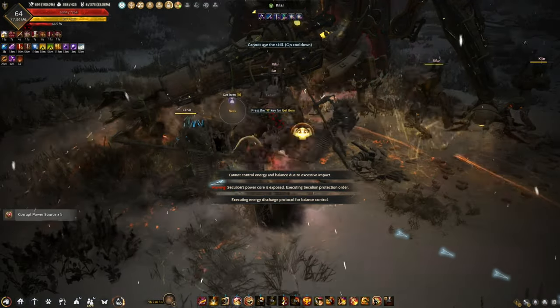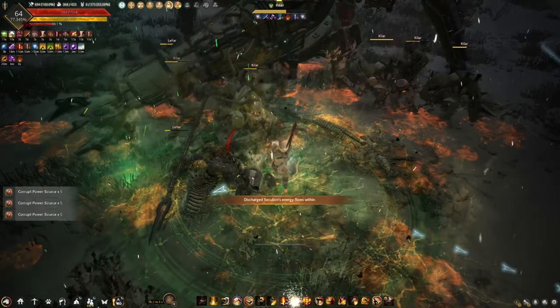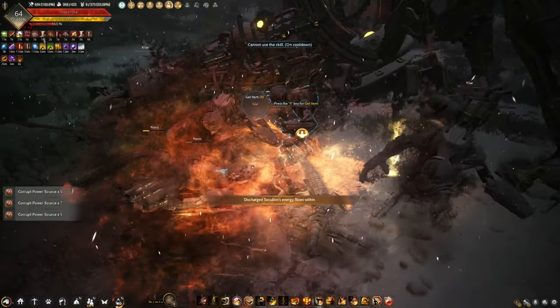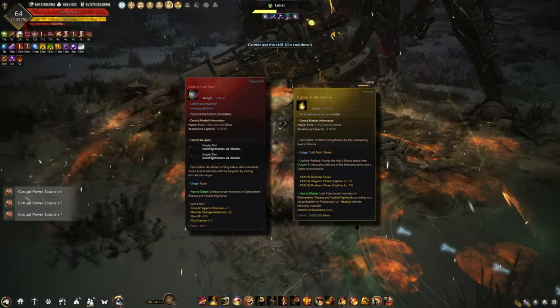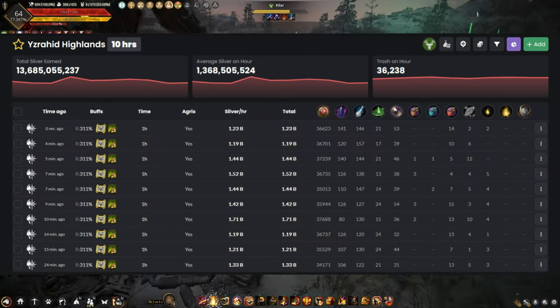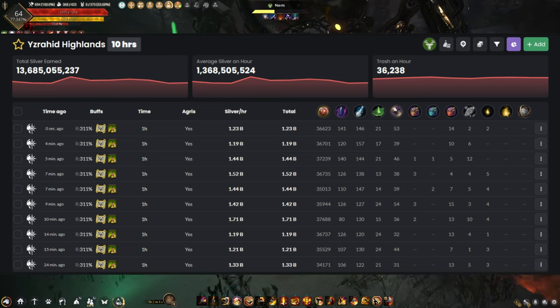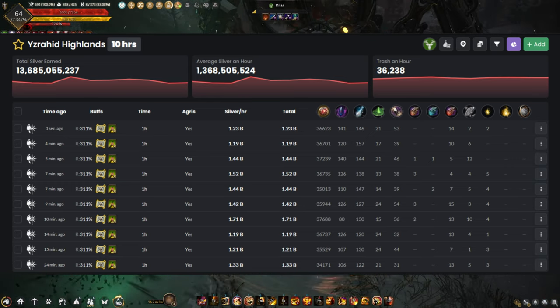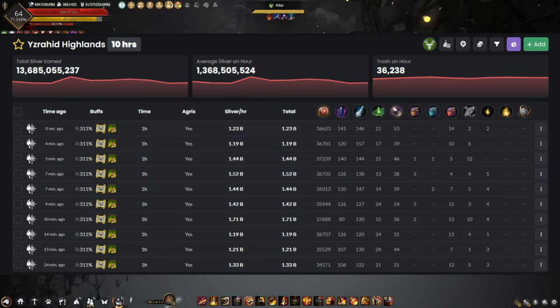If this is your first time in Yzrahid Highlands, then obviously you are not doing it for profit. You are grinding for the Kabuah's artifact and the Flame of Resonance, but the trash loot here is pretty good. An hour grinding here gives you around 900 plus million silver of trash loot. If you sell the Kabuah's fragment and the Embers of Resonance, it will also net you a good amount of silver.